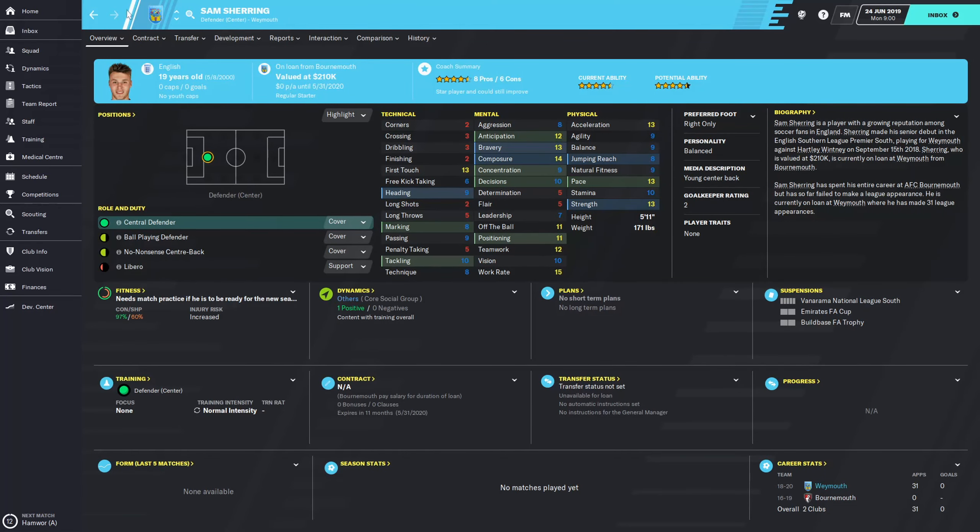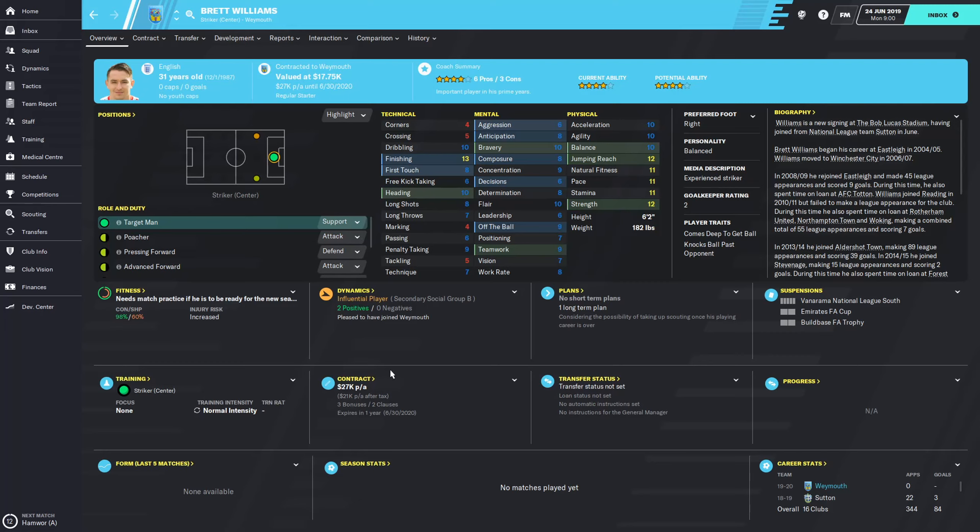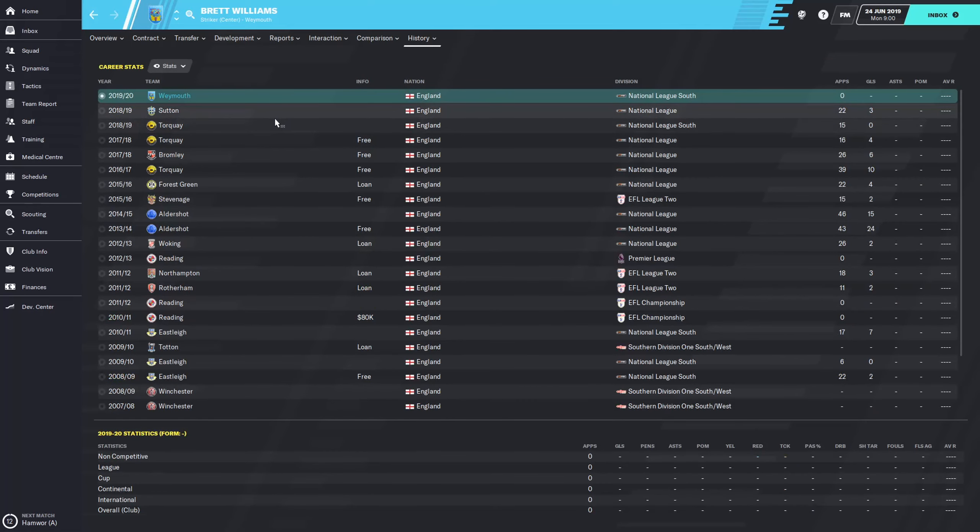We also have a four-star striker, Brett Williams, who looks very decent - good physicals, very good finisher with 13, and mentals are all blue so they are extremely good for this level. Hopefully he can bang some goals in for us. Last year he was in the National League with Sutton - 22 appearances, only three goals, which is a bit worrying. Looking at his stats, he has some Football League experience with Rotherham, Northampton and Stevenage.